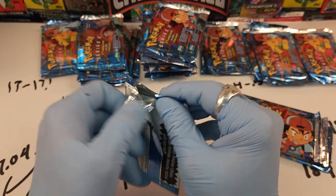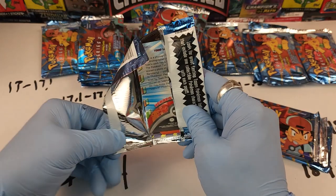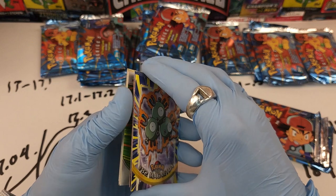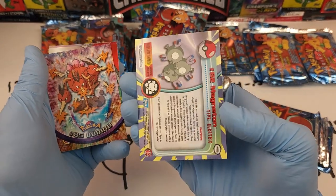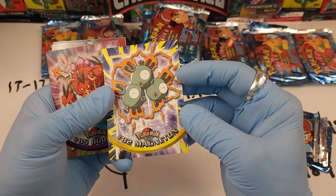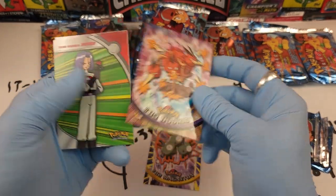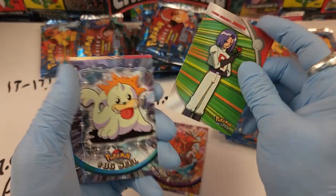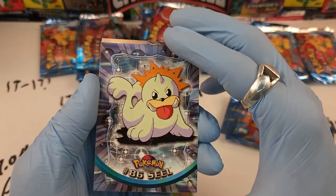They open really nice — that's superb. No damage, which makes me feel a lot better. So we've got 82 Magneton, 85 Dodrio, Team Rocket James — a little bit too sticky for my liking — and 86 Seal.